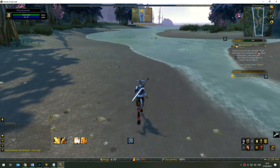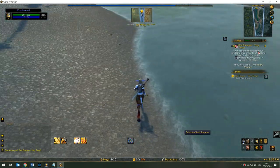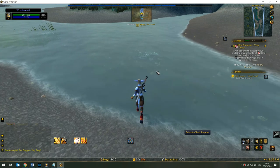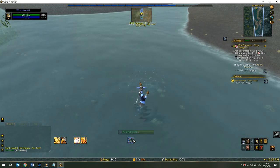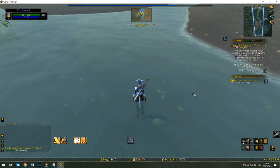Wander along this stretch until you see little sparkles — that is the School of Red Snapper. We need 10 of these. Once you've found your school, move in fairly close and cast your net by pressing the button or right-clicking the net in your inventory.